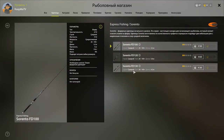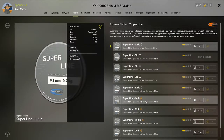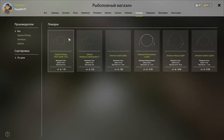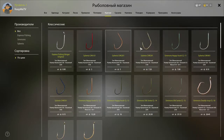For bottom fishing you want the Sorento FD 130, which is at five kilogram. Then you need two different lines: the 4.8 kilogram line for the spin fishing setup and the 3.9 kilogram line for the bottom fishing setup — I'll explain later why that is. You also need a steel leader for the spinning setup, some hooks, and obviously a lure.